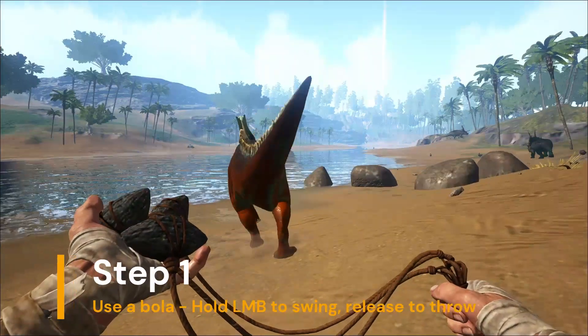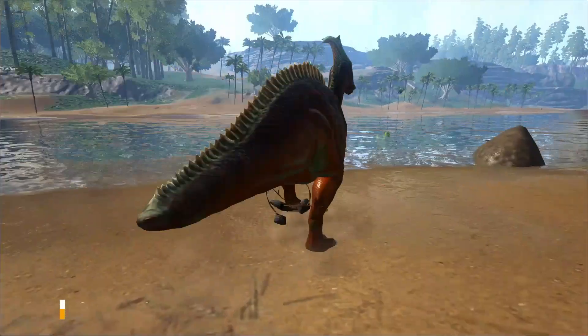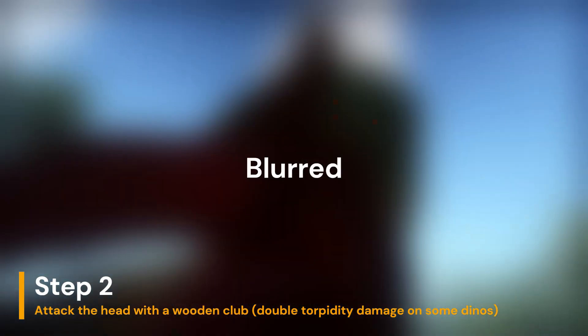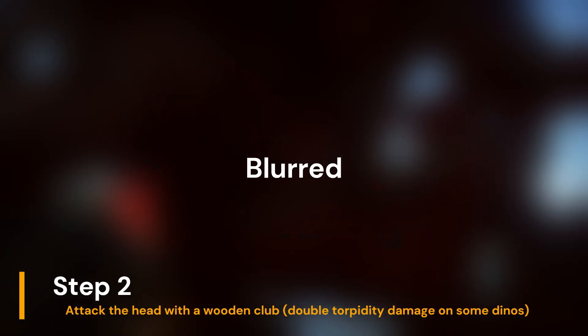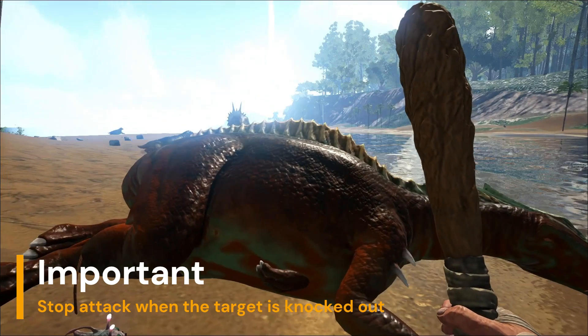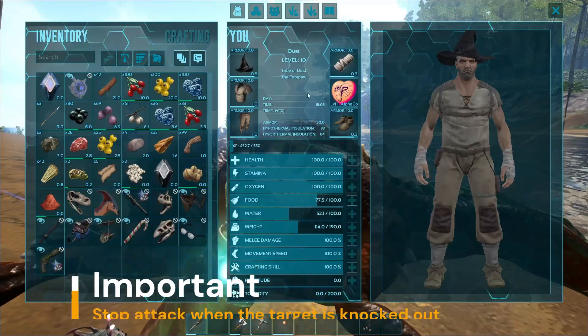Hold your left mouse button to start swinging the bola, and release the button to throw the bola at the parasaur. Switch to a wooden club or fist when the bola hits and start attacking the parasaur's head. It will take double the amount of hits if you miss the head. With the bola expired, there is a cooldown before the parasaur can be affected by another bola. At level 50, it will take 34 hits on the head to knock out a parasaur. As soon as you see or hear the dino being knocked out, stop your attack, as any extra damage will reduce the taming efficiency.